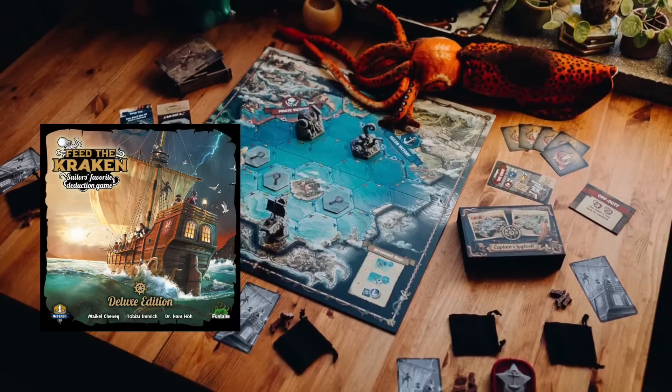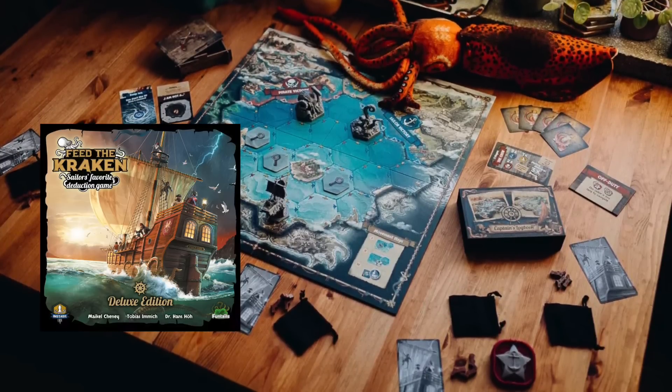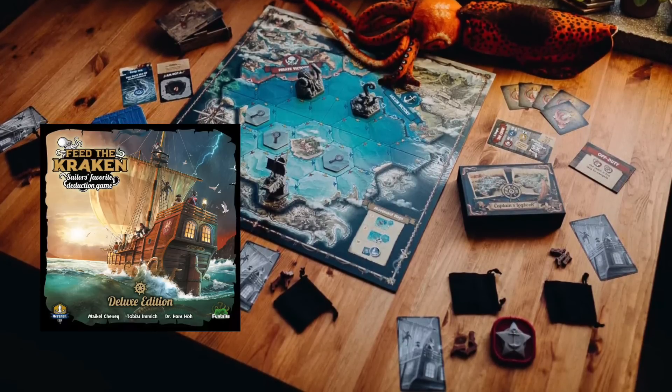The next one is Feed the Kraken — I gave it an eight. I love this game! It's a social deduction game where you're trying to steer the boat in different directions, whether you're a regular crewmate, navy, pirate, or cultist trying to get fed to the kraken and wreck the ship. It plays very quickly and feels slightly different from other social deduction games. Choosing who goes out and which direction to steer makes for a very fun game. The components are really nice with the big kraken miniature. If you like social deduction games, definitely give this one a chance.